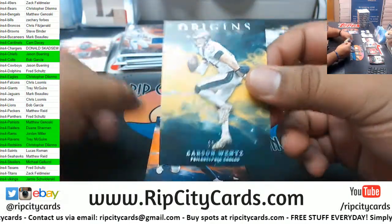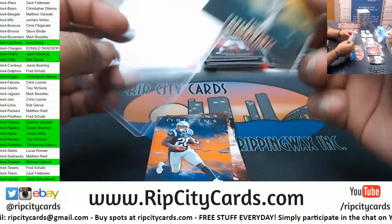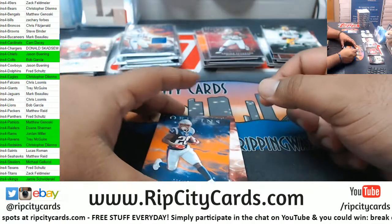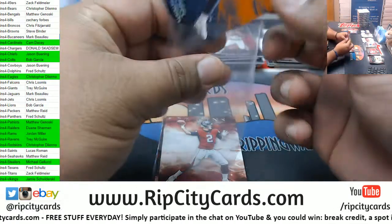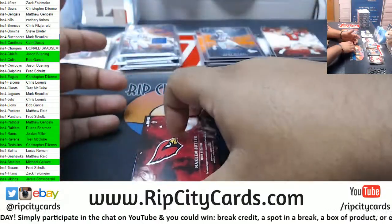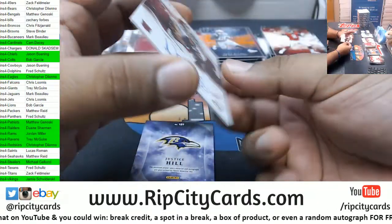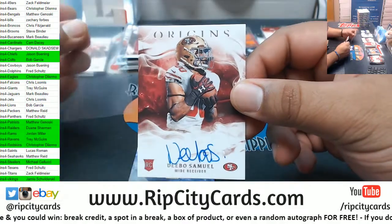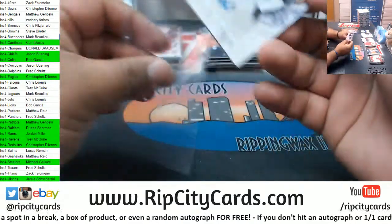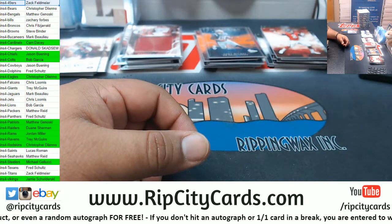Box number eight — wins eight of ten Eagles. Mitchell 155 Patriots. Ryan Falcons, Rodgers Packers, Hakeem Butler 175 Cardinals Relic. Deebo Niners Autograph. Justice Hill — another hit for the Ravens, RPA style. There you go Zach — Niners hit for you.